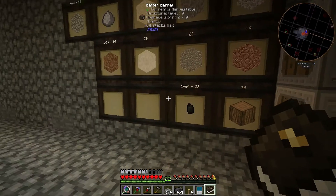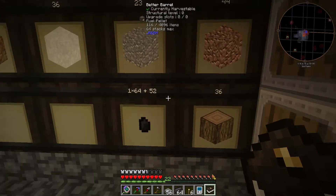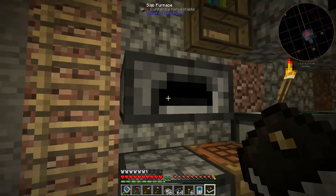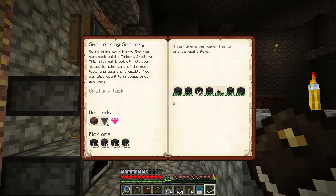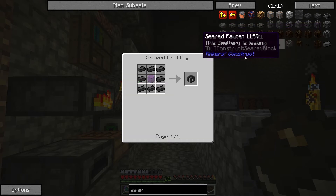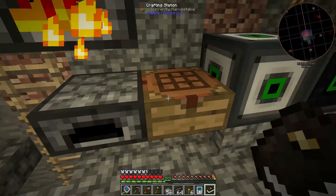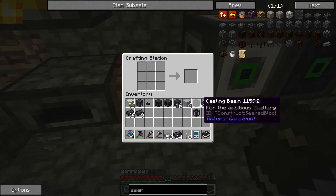I'm gonna put 10 sand and grab some coal. Can I use directly these fuel pellets? I'm not sure if they're effective or not. They are! Maybe we'll use that. Seer tank — I don't remember the recipe by heart. I think it's just glass in the middle. We need only one. I'm gonna cook the rest anyway because we're probably gonna need it in the future. And we completed the quest.